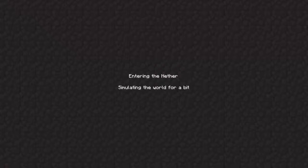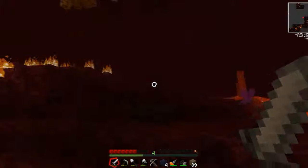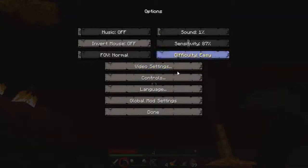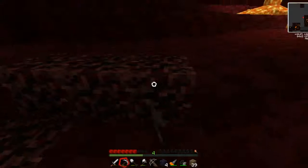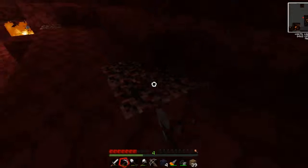So what I think I'm going to do is collect some netherrack. Hopefully I spawn near a nether fortress and I'll get some glowstone. Oh, there is actually nether ore in this modpack — I totally forgot about that. So let's turn this up a bit so I can see further. Okay, this looks good. But it does have the tendency to explode.